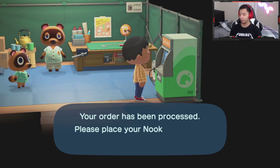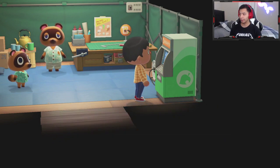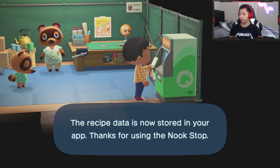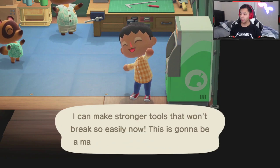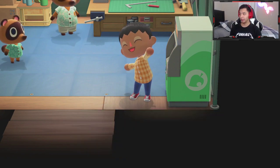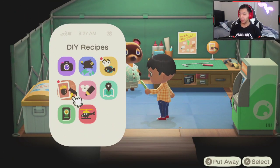After redeeming, the terminal confirms the app data has been processed. Now let's look at the actual recipes I've received. You can make sure your tools won't break as easily — it's going to be a material-gathering game changer, huge.